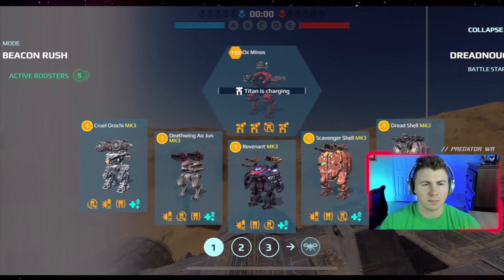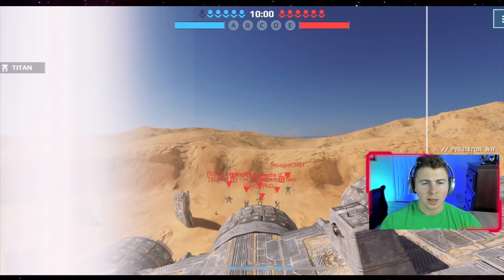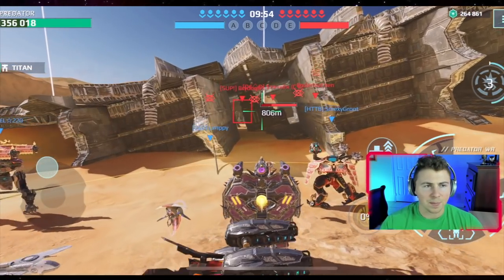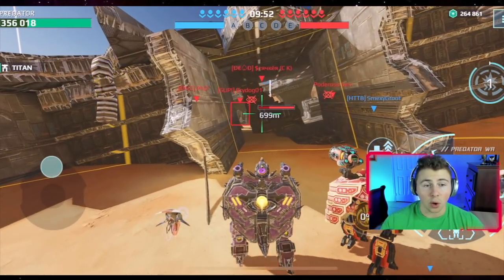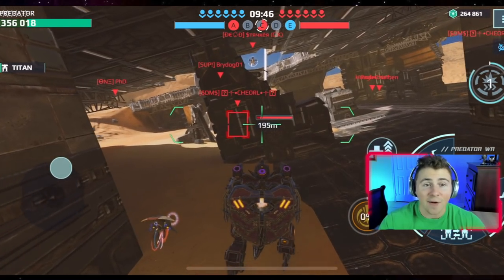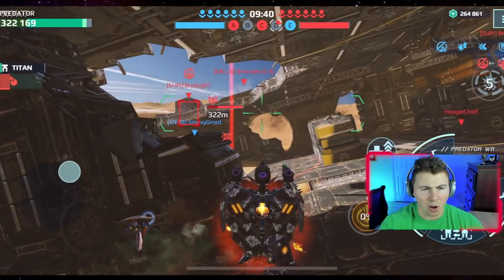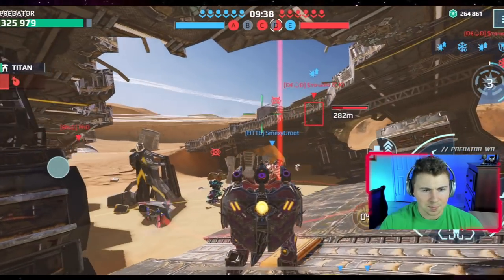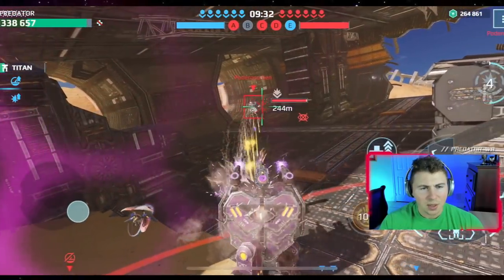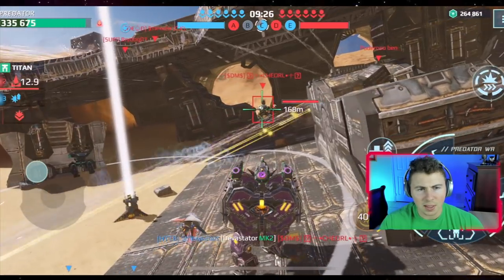Let's get into a game. We're here on dreadnought, let's first drop in the dread shell. It's lagging out a bit here. We're moving to center — let's see if this one works perfectly. We should be able to deal out damage normally and take damage, because that's how every robot is supposed to work. Let's see how it actually works out.